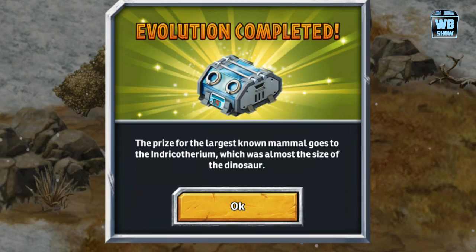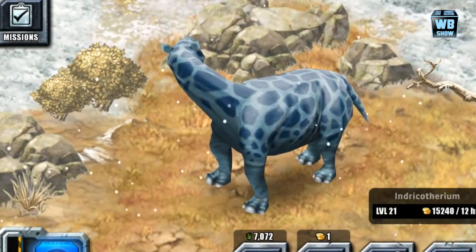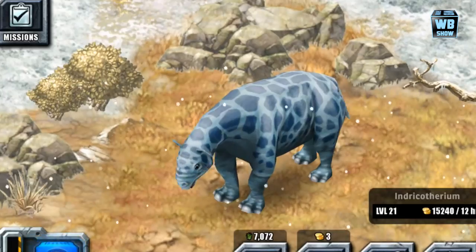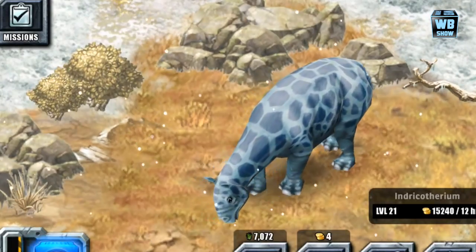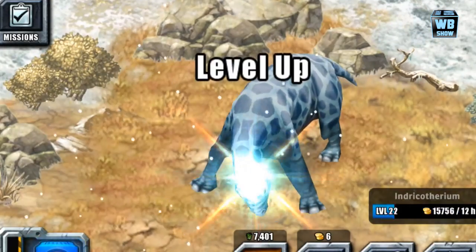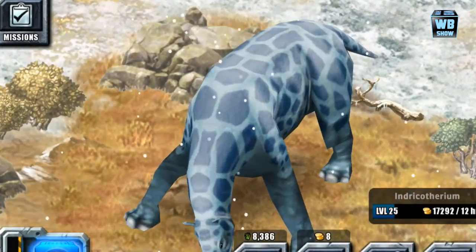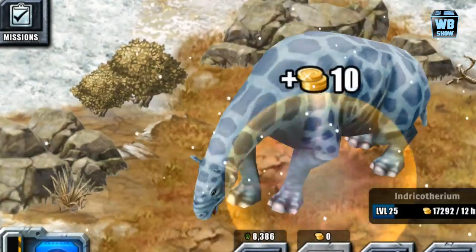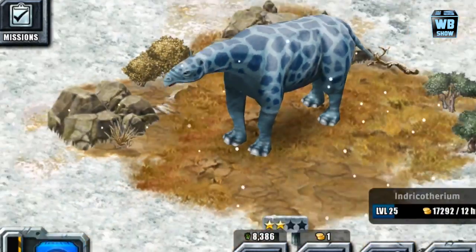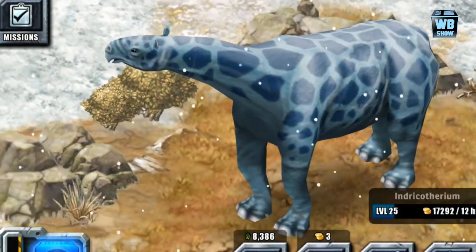So we're gonna check out its form. It is kind of blue now. I don't really see many animals with blue skin — I can't think of any, maybe a blue jay. But we're gonna look at the adult form. It's really big and blue, and I just can't wait to see what it looks like in its final form. It does that kind of roar when you tap on it. We're gonna move on and evolve it just because I want to see the last form and what color it is.